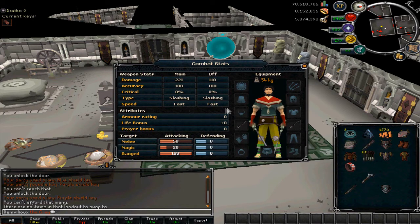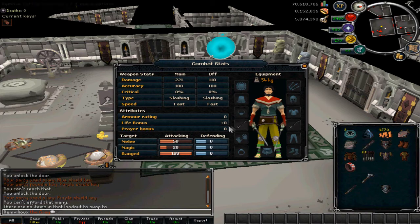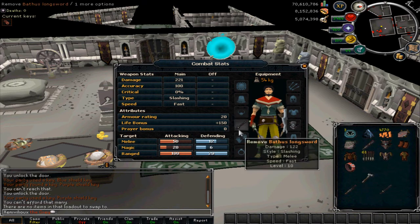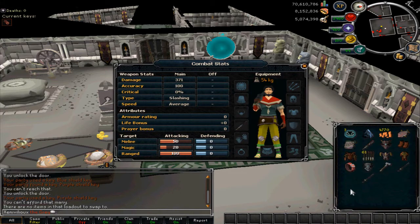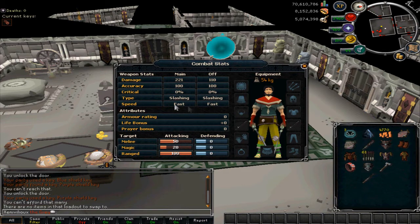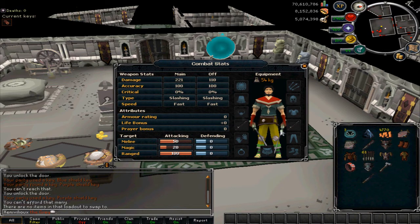So 331 damage combined versus 371 for the 2H — a bit less damage, but made up for by the fast speed. They've stuck to their word that dual wielding has the same damage output as two-handers. Using a shield gives lower damage output, which is also the same as the live game. This behavior should be replicated at higher tiers — two-handers will have the same damage output as dual wield.